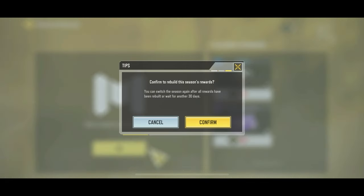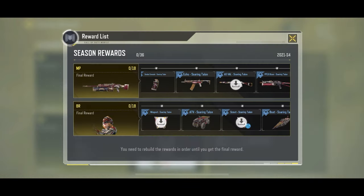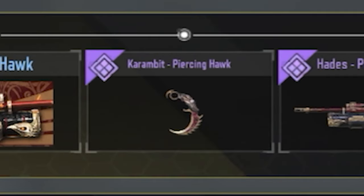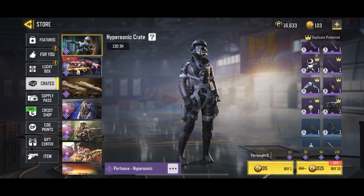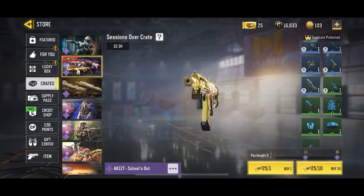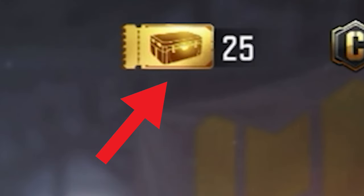After you make sure that you are in the right season, click on rebuild now and then click on confirm. And now if you go to the rewards list, as you guys can see, we have the Karambit, which we can get for free by using our elite tokens. You get these elite tokens by playing legendary ranked matches in multiplayer or BR. That's one way to get an epic Karambit. You can also go to the crate store and check if there's any Karambits in there. Right now there isn't any crate with a Karambit in it, but if you find any in the future, you can use your gold crate coupons to get that Karambit for free.